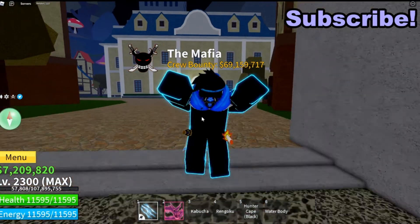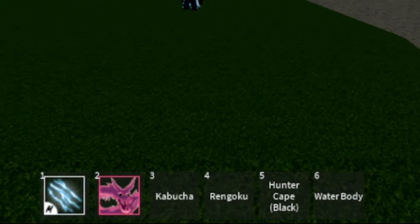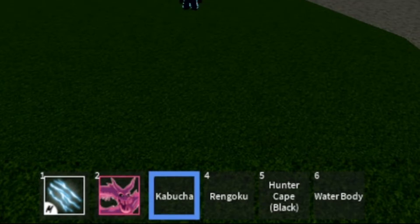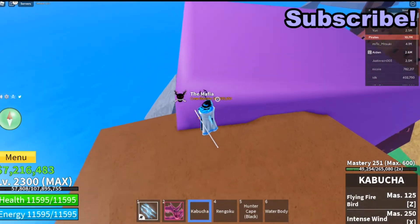The loadout consists of four things: E-Claw, Venom — because it's a Venom loadout — Kabocha, and Rengoku.